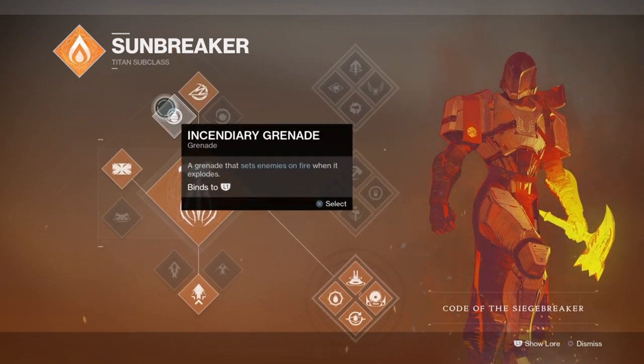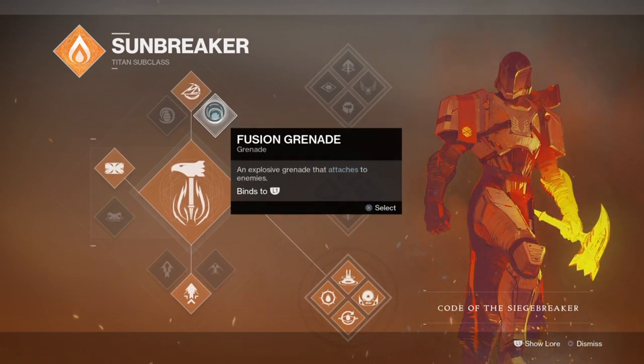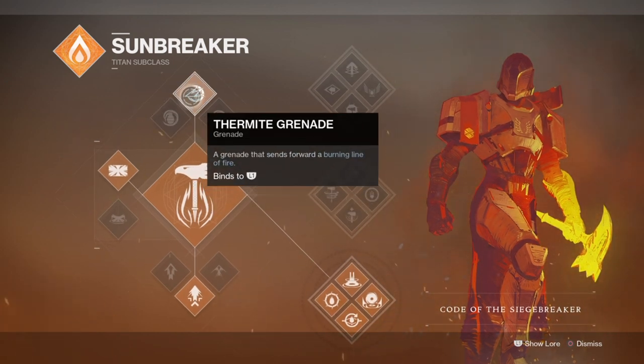For grenades, all three types can work well depending on the mob type and content. For example, thermite grenades are great for damage and duration in all content but are terrible on maps with uneven ground. The same applies to incendiary grenades, which are great for wide and quick damage. Fusion grenades are 50/50 — great for sticking a target but not great for damage. Personally, I'd recommend thermite for damage and duration.